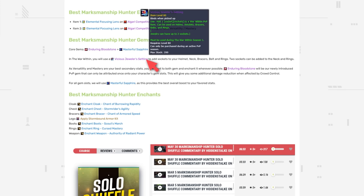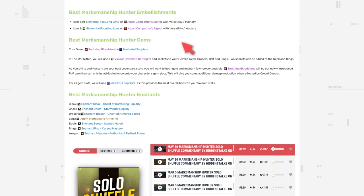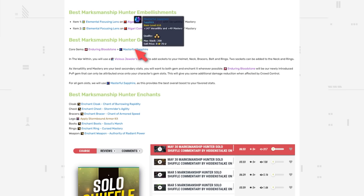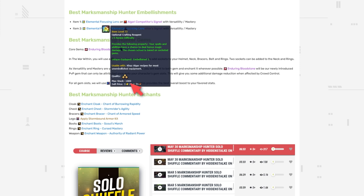With the Vicious Jeweler's Setting, you can now add gems to your helmet, amulet, rings, belt, and bracers. One slot can hold one of three unique PvP-specific gems — we highly recommend the Enduring Bloodstone for additional survivability. For remaining gem slots, the Masterful Sapphire provides the best overall boost. For embellishments, use Elemental Focusing Lens on two of your crafted Algari items, and check the linked article for updates as the season progresses.